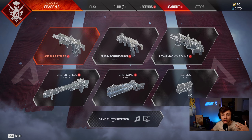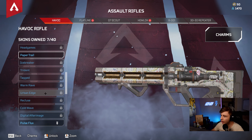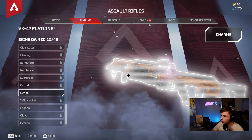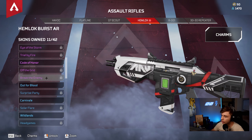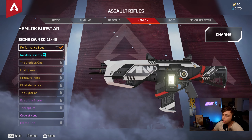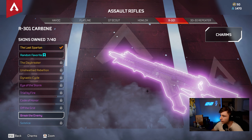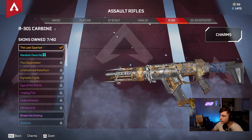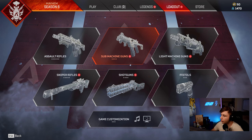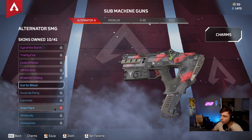Let's look at this stuff real quick. We got Paper Trail — I think that's a pretty cool skin. The Flatline was kind of orange, I don't really like that. This one was okay, it's just red so I think that's pretty fire, but I really like the one I already have — my R301 skin. We also got some for the Alternator.